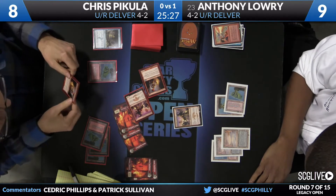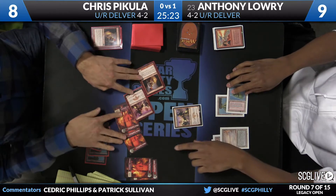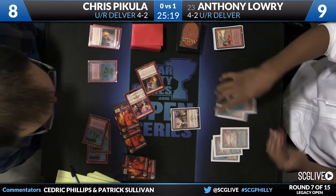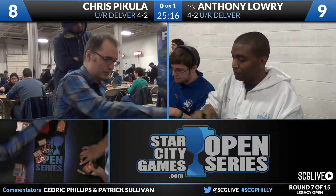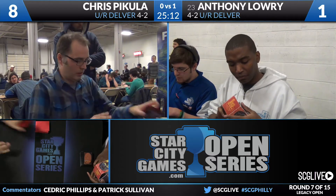For Anthony Lowry, Electricary is what you're looking for, assuming it's in his deck after sideboard. He will untap and draw — it is not Electricary, and we're going to play a third game here between Chris and Anthony. Chris Pakula able to tie things up against Lowry and the Blue-Red Delver.